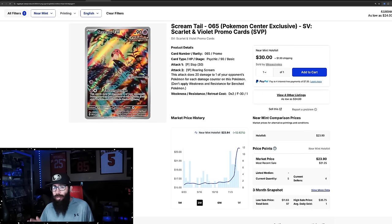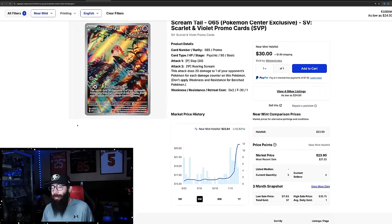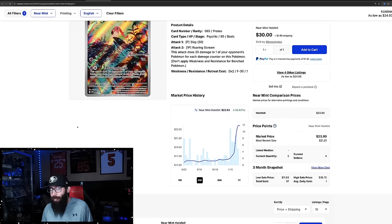So the Scream Tale Pokemon Center promo — absolutely love this card. The Ancient Jigglypuff just screaming. Same thing as with the Mimikyu, this was pretty stagnant for a while, although it was higher — $15, $16. On the three-month chart, a 52% gain; it really shot up to $23.